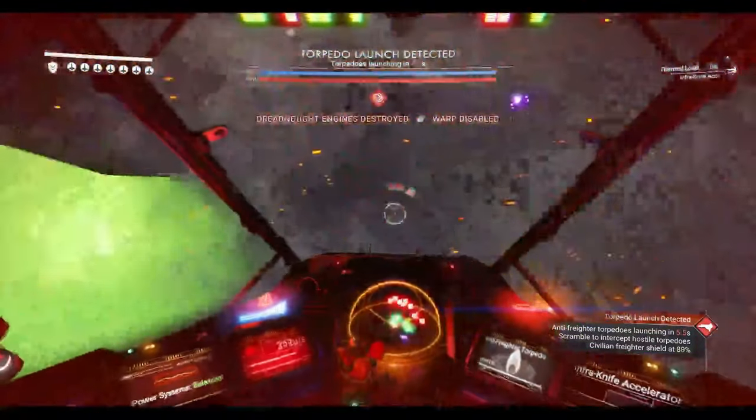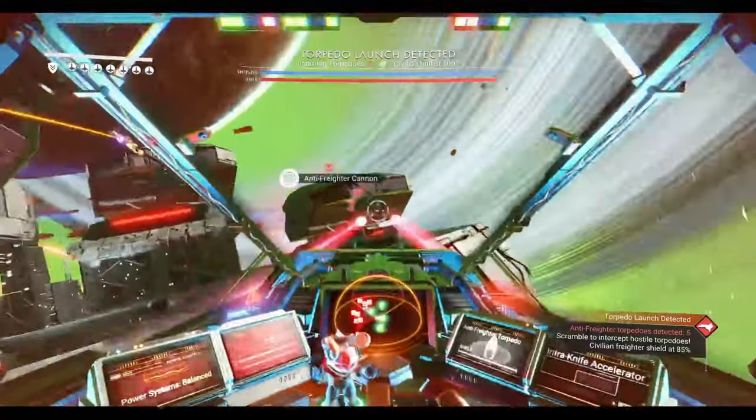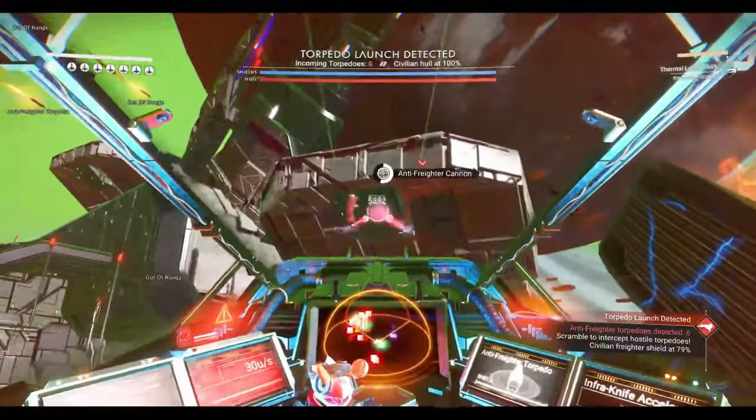Take out the warp engines first and fly to the left of the ship, away from the cannons. Shoot down the cannons one by one, and when you destroy the last one the pirate freighter will surrender immediately.